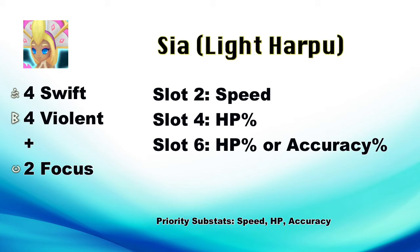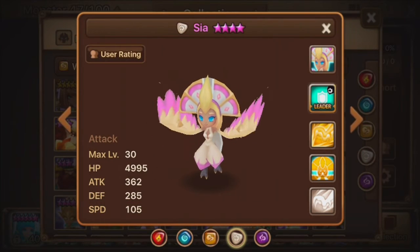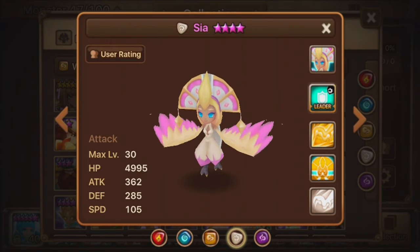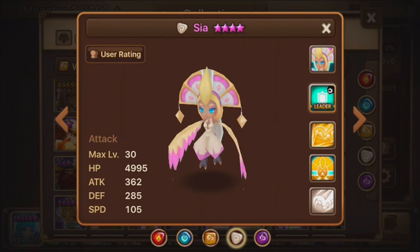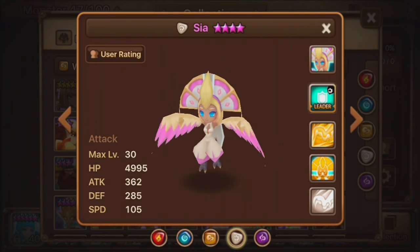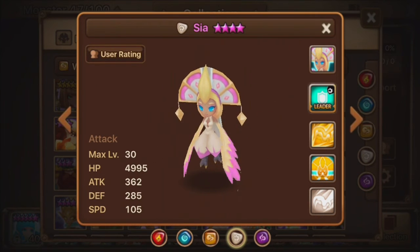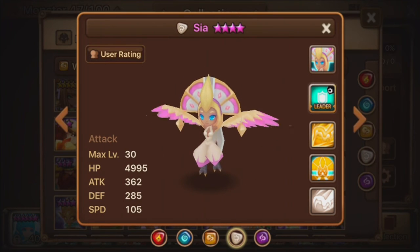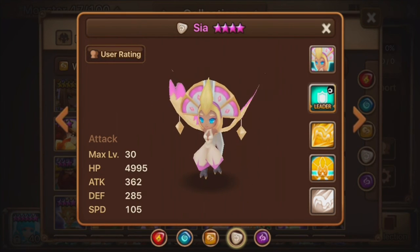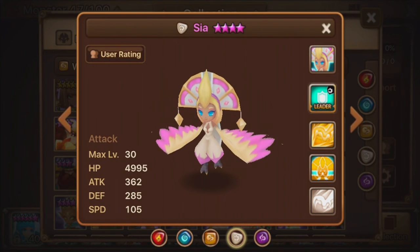Those three stats — speed, HP, and accuracy — are what you should be focusing on. Her main focuses are speed, HP, and accuracy, with either Violent or Swift for getting additional turns. There really isn't much else to say about Sia. She has pretty good debuffs. As far as where she works well, TOA can work well, but the third skill attacks randomly, unlike other monsters that decrease ATB consistently with AOE. She can also stun and inflict DOT — good for TOA. She can work well for several Caiross Dungeons and TOA. For PvP, I'm not entirely sure, because it's random, and that's kind of a problem sometimes.